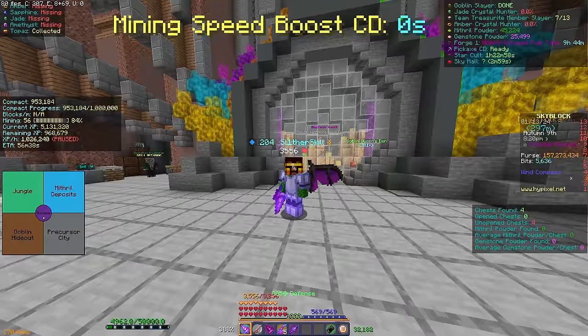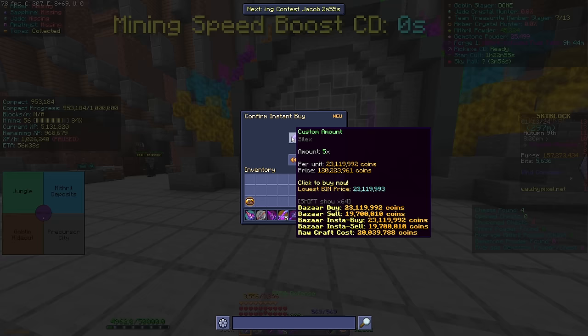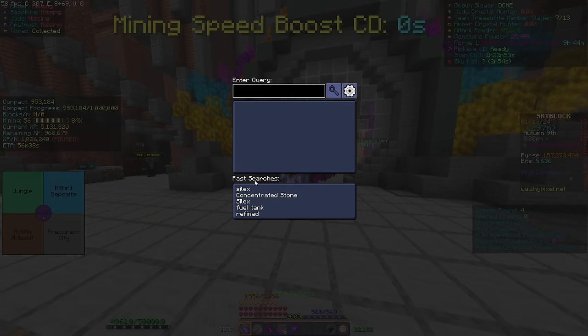112... 120. So yes, it is cheaper to buy the concentrated stone.